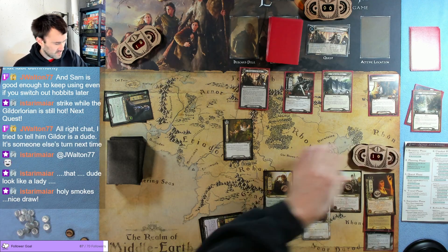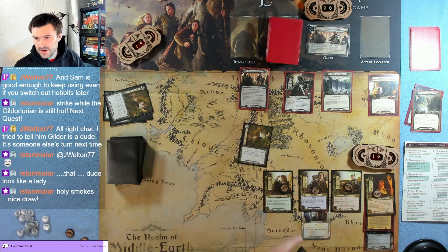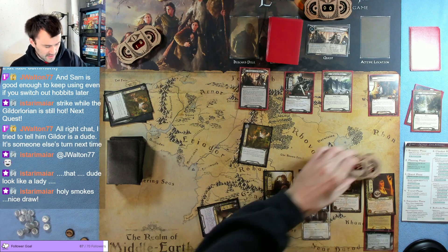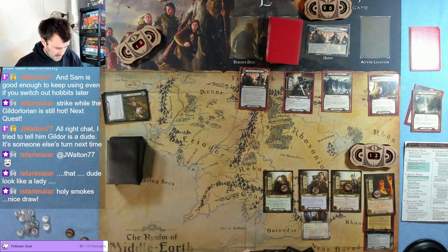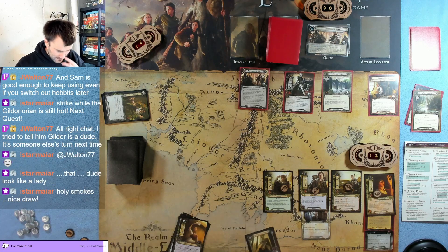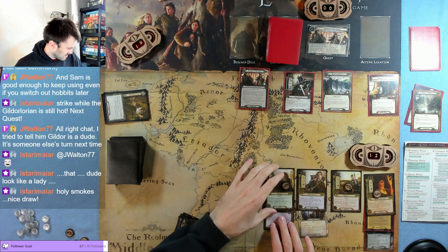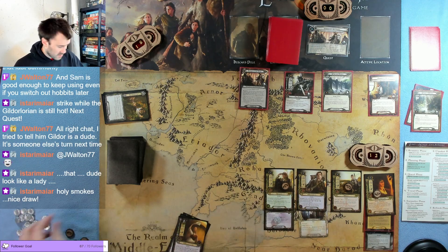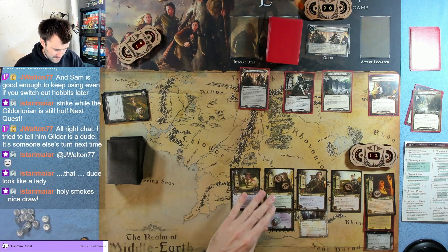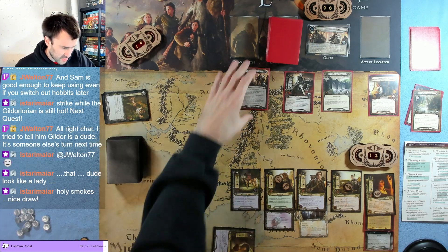The shirefolk reduces her threat by four — might as well, right? We'll reduce it again, actually, just down to 12. Let's do steward of gondor, pay the two, put that on Pippin, exhaust it. Pippin's up to four — not really necessary right now but might as well. And we got Bill the Pony, so that's fine. Good start.